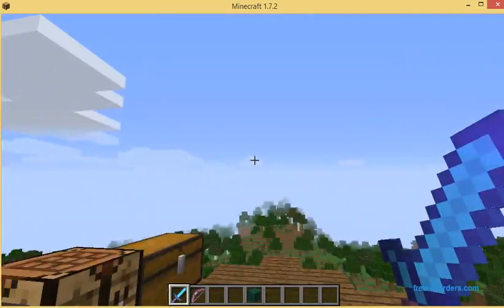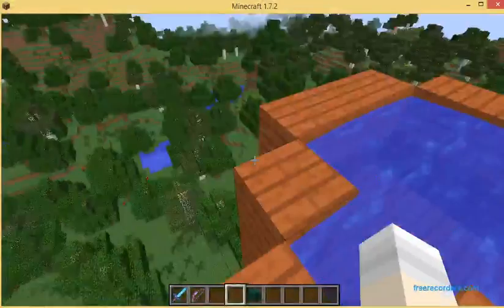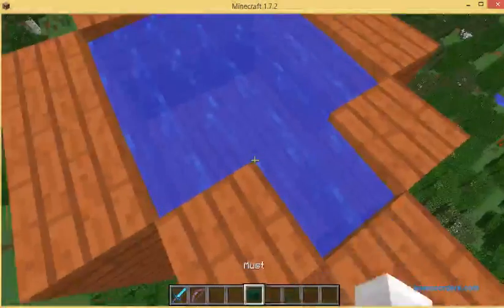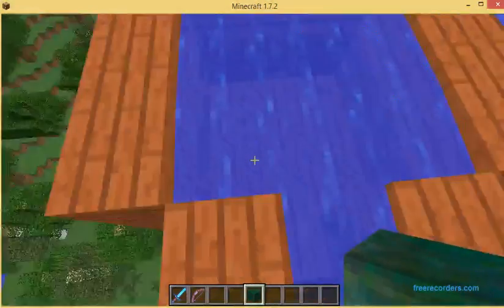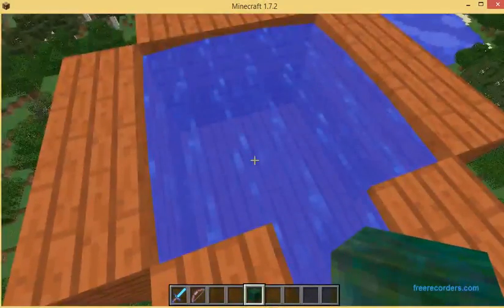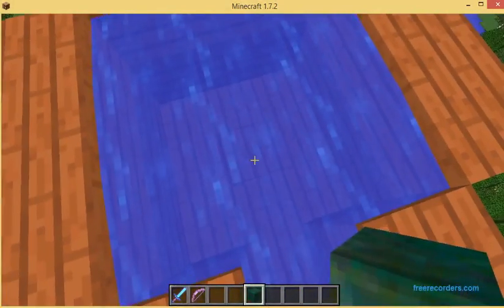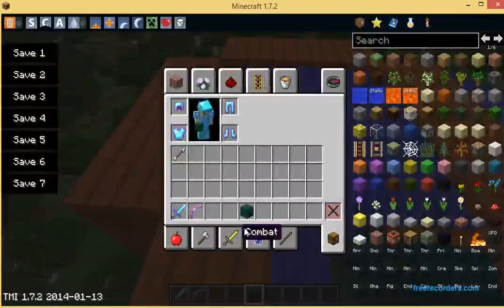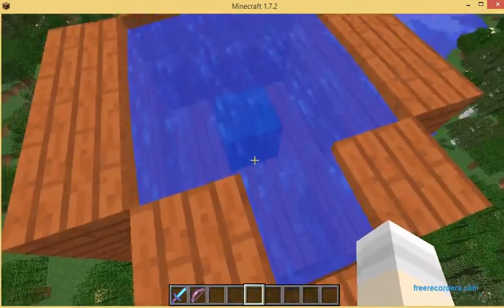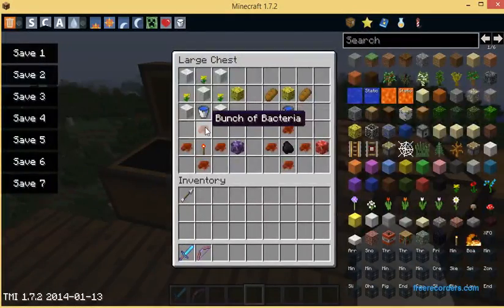Moving on to what you do with moss — you need a platform of water that is at least two blocks high and at least one block around it, like that. After a certain amount of time it'll start to turn green, and when you punch it that's when you get a bunch of bacteria. I watched the showcase of SSS Sunday on this mod.